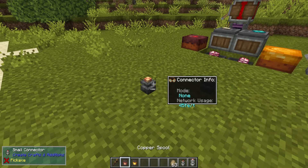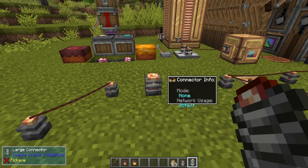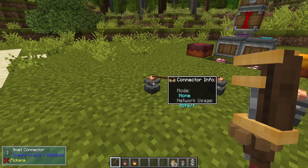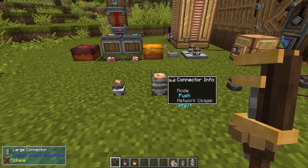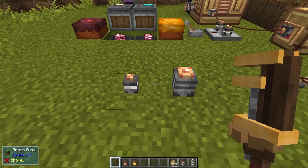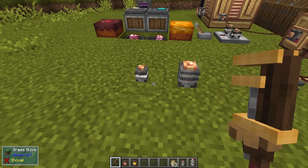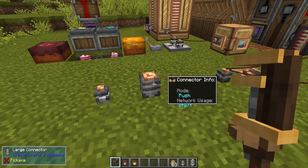There are several modes of connection and use for these connectors. With engineer's goggles, you can see the current mode and network usage in FE per tick. By right-clicking with a wrench — not sneak right-clicking, or you'll just pick it up — you'll change the mode between push and pull. This mode applies to whatever block the connector is attached to. So if it's on a power source block, it will try to push power into that block, which isn't useful. You'll need to change it to pull to draw power from it.